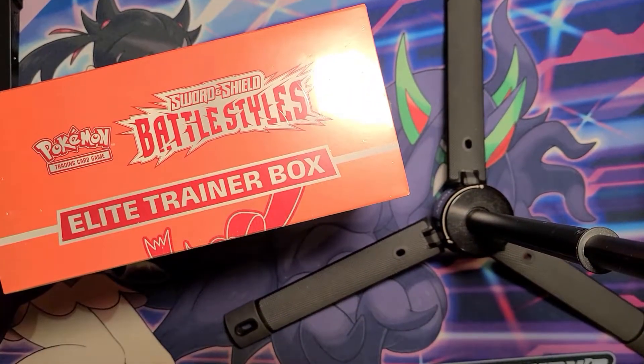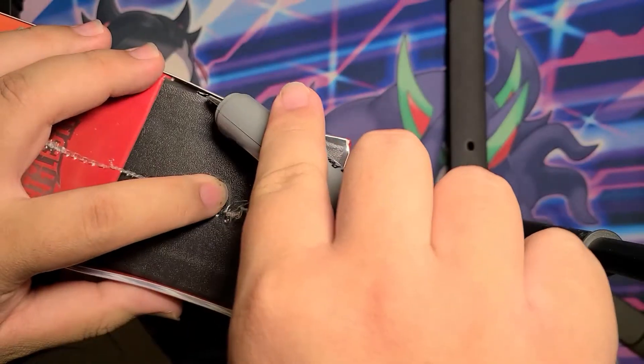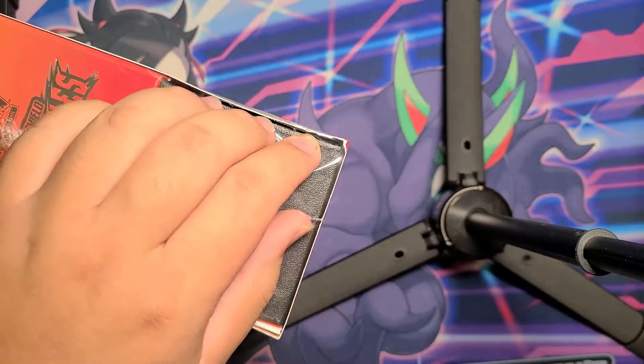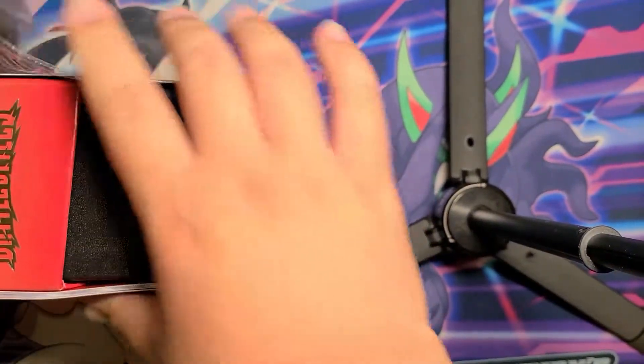For now we're going to open up this red one — the single strike battle styles. I think I talked about this last video, or maybe the week before in my shining fates elite trainer box video. I talked about how I felt about the way they're doing it — it's basically like the Pokemon games but in card form. There's two versions: the single strike battle style box, and there's also a cardboard poster — fun fact, you can unpeel it.